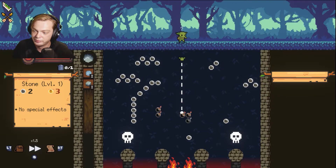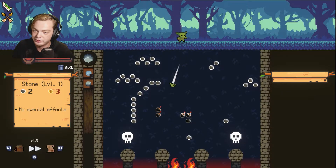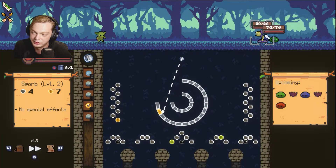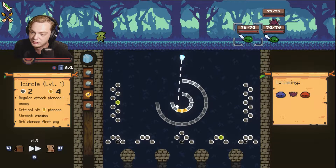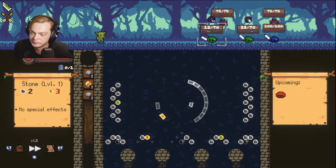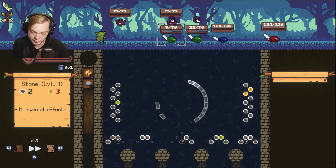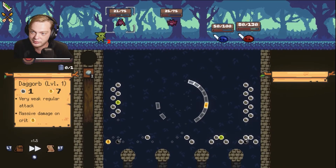I don't want to take any more orbs — we're pretty much good on orbs right now, because I still have a reload relic, that was the first thing I took. Definitely want to not take so many orbs so we can actually reload. 100 and something damage, pretty good. Crit.